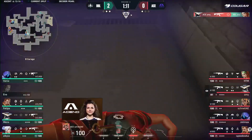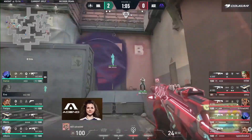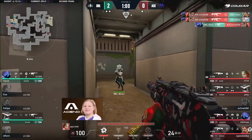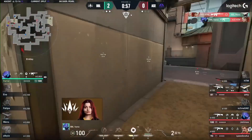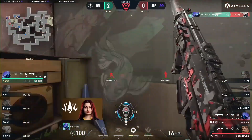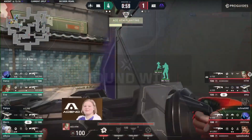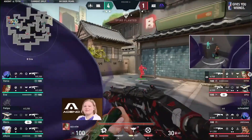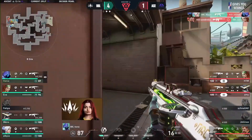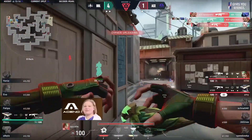Amy done well finding one and getting out — all you can really ask from her in that position. Vanya on the site swinging around — the flash was good but no conversion. Vanya eventually finding one, teleporting, and actually ends up getting one. The fake completely caught them off guard. Amy caught off guard — a third kill. Done her job: claimed space, gotten the team to the site where now they're planting. The teleport, the Shrouded Step heard but not quantified.